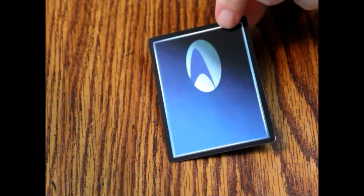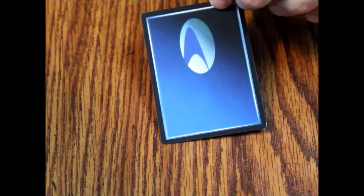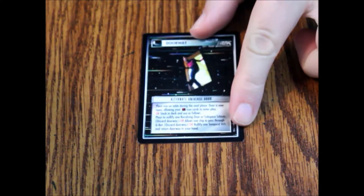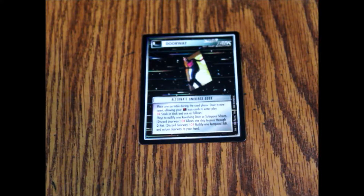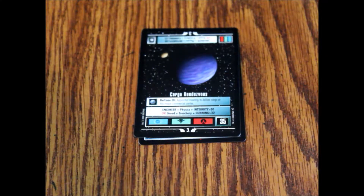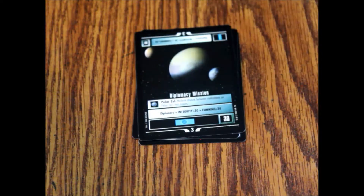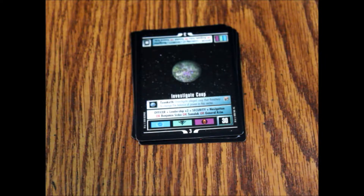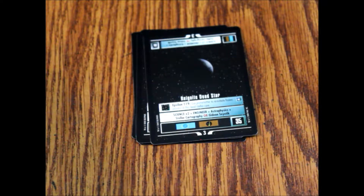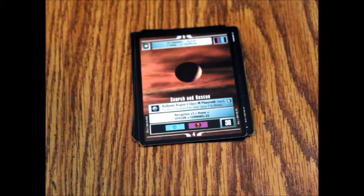These are the regular-backed cards with the Next Generation symbol on them. First we have a doorway — the Alternate Universe Door. Then missions: Cargo Rendezvous, Diplomacy Mission, Investigate Coup, Reignite Dead Star, Search and Rescue, and Test Mission.